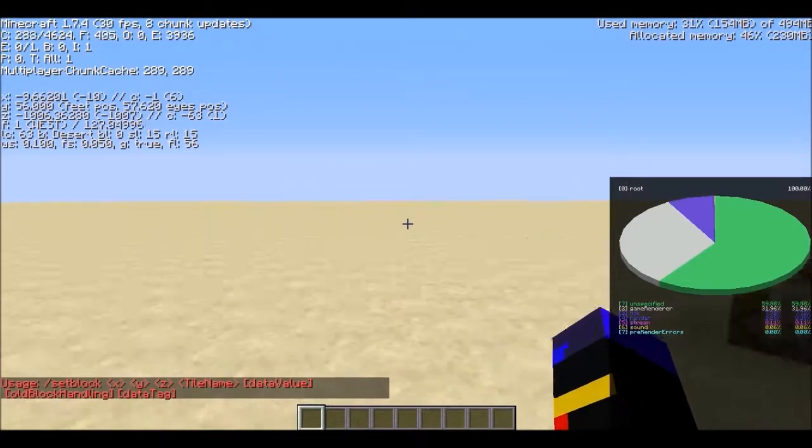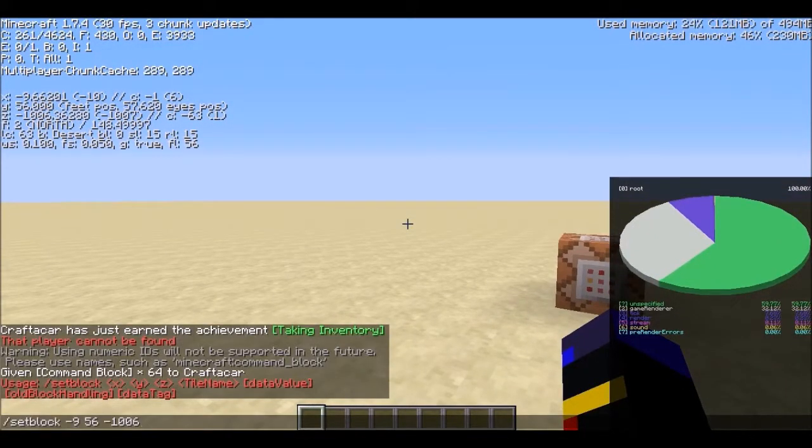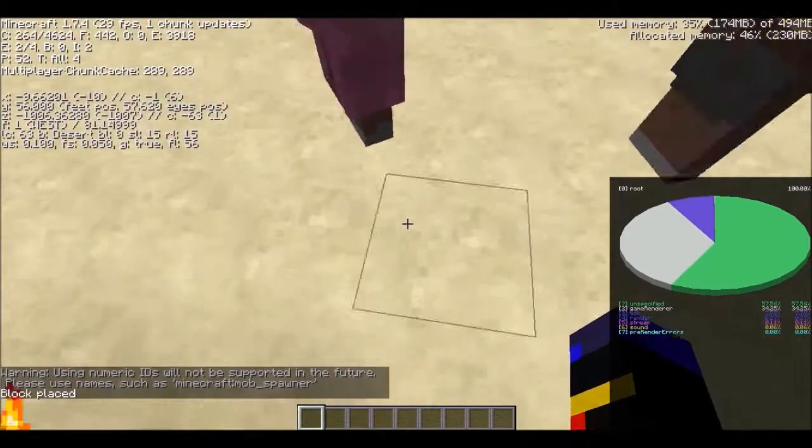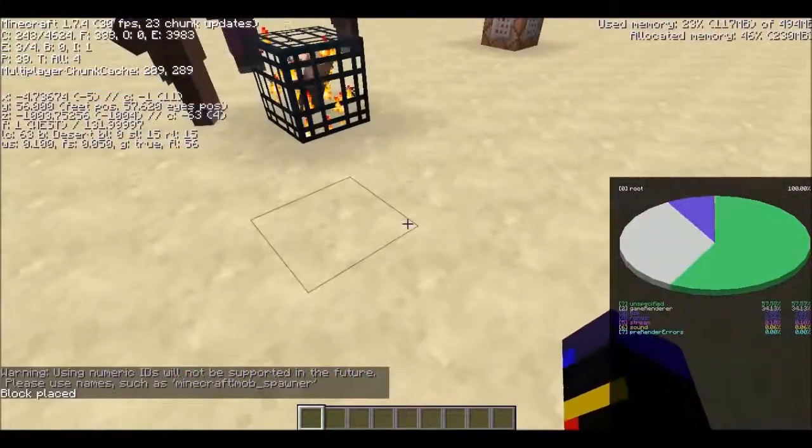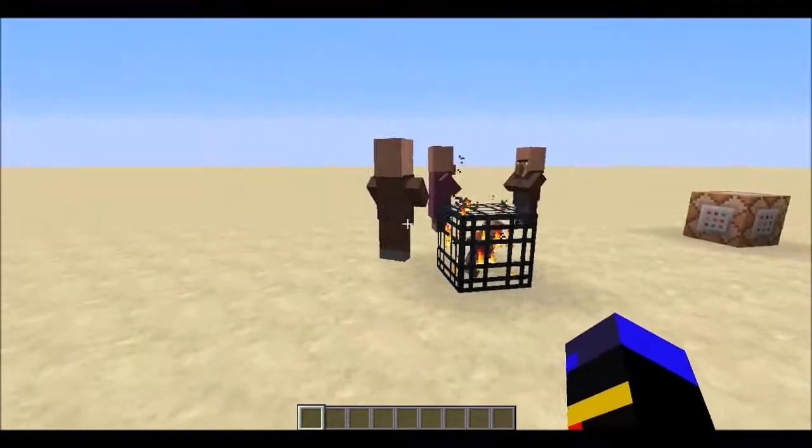You'll see it comes up with /setblock. Now what you need to do is type 52, 0, replace, and then a curly bracket, entity ID colon, and whatever mob you want — so for example, Villager. Close the curly bracket and press Enter.